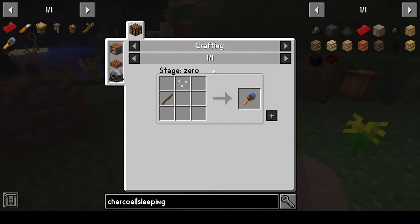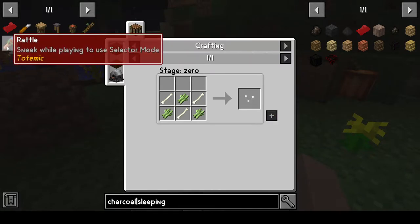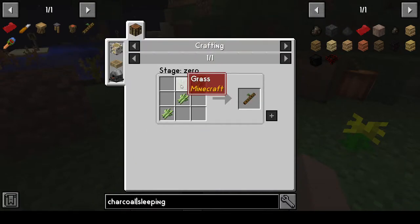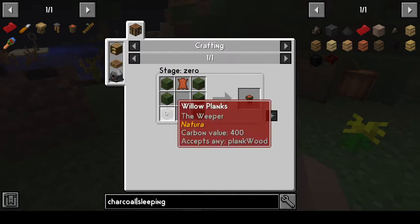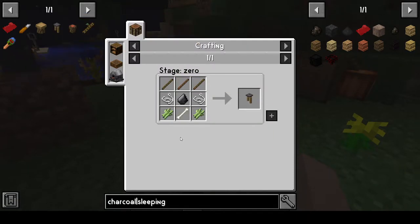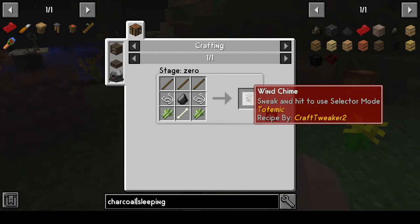For recipes: you'll want to grind some sugar canes — it takes three sugar canes to make jingles, then jingles and a stick make the rattle. For the flute, you need shears to get grass or a fern, plus some sugar canes. The drum needs a piece of leather and some wood. The chimes are a little more complicated but overall not too bad, and you can make multiple to help make more music.